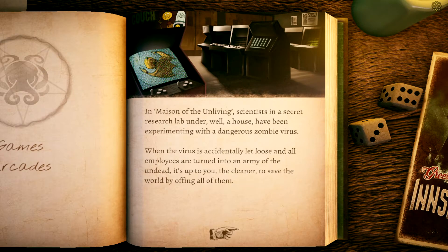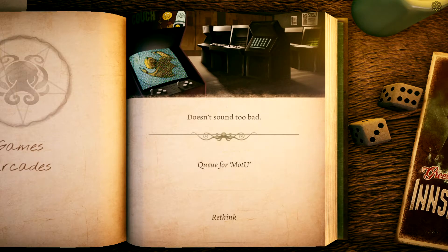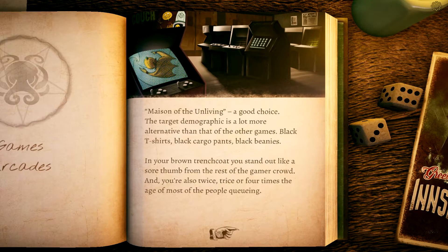In Mason of the Unliving, scientists in a secret research lab under a house have been experimenting with a dangerous zombie virus — wait, is this like Resident Evil? When the virus is accidentally let loose and all employees are turned into an army of the undead, it's up to you — the cleaner — to save the world by offing all of them. Doesn't sound too bad.